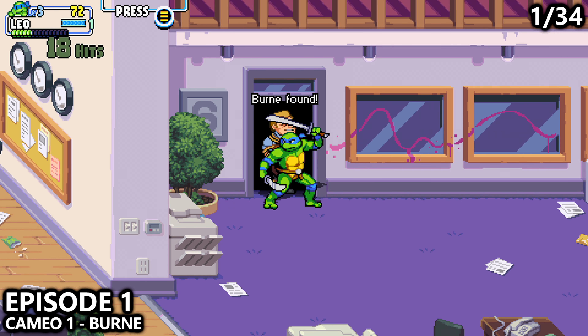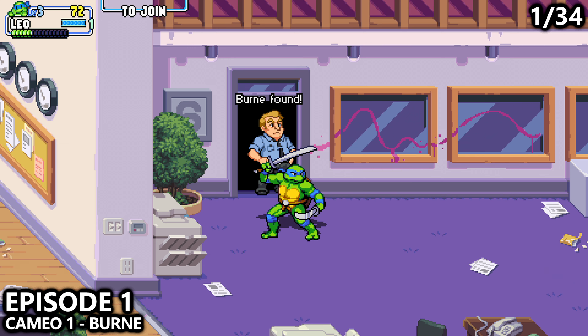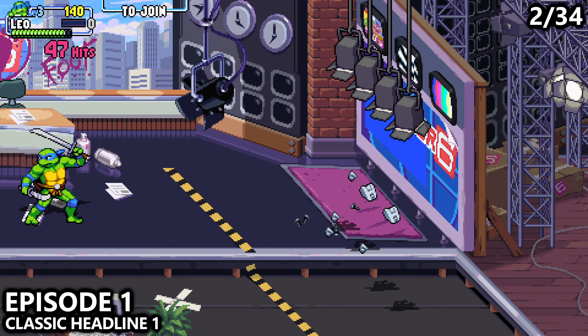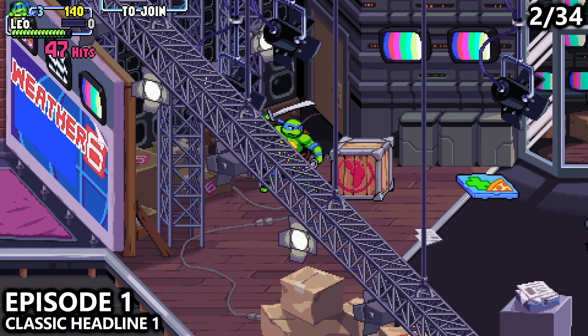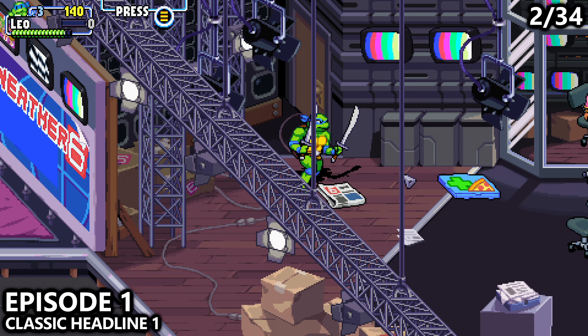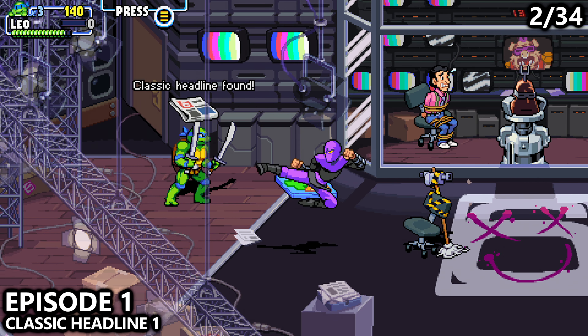Episode 1: after you leave this office, interact with the door to let go of your first cameo. You'll then end up at the news station recording area. After you take out the enemies, watch out for the lights that will fall down from above, and interact with the box to find the classic headline.